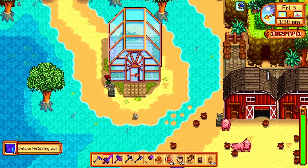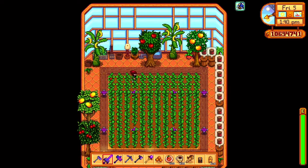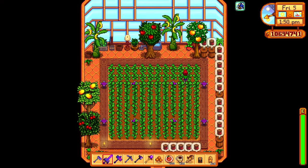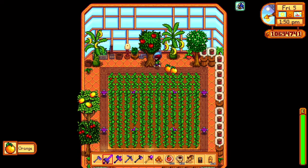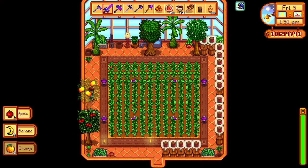We've got a crate with retaining soil. And in the greenhouse we have - I think the top is strawberries if I remember rightly, and then the bottom is ancient fruit. We've got a couple of every fruit - bananas, orange, melons, and cherries, because why not.